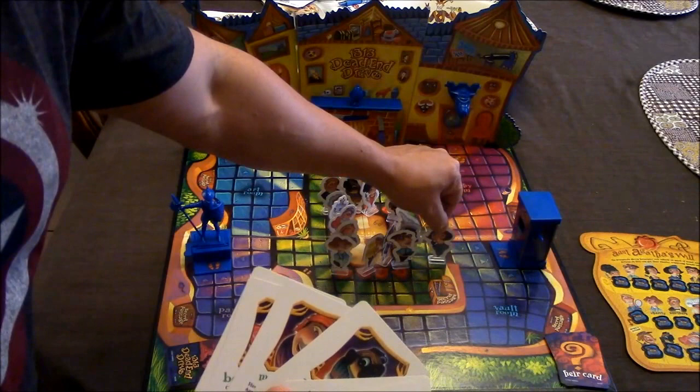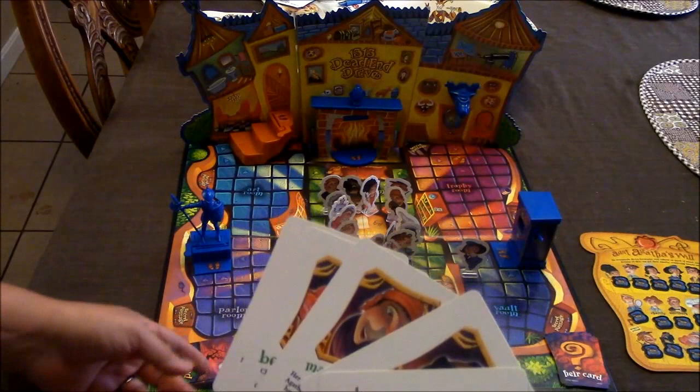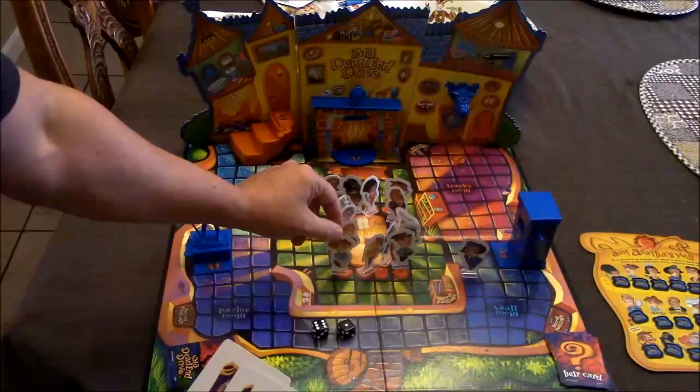I can move another person one space. I'll try to move somebody I don't own toward one of the traps — I'll choose Charity and move her one space, then my turn ends.